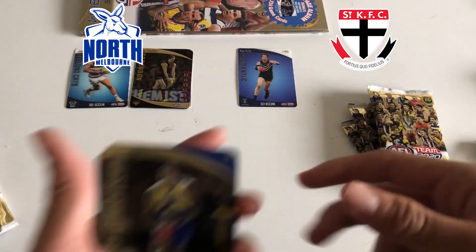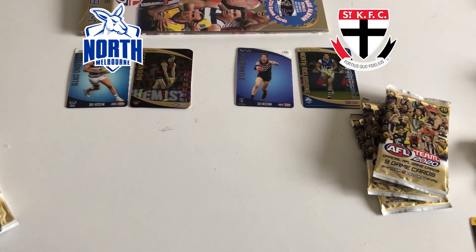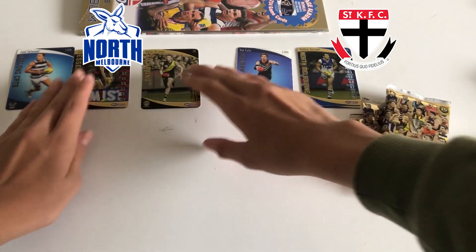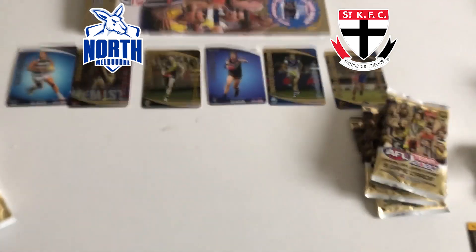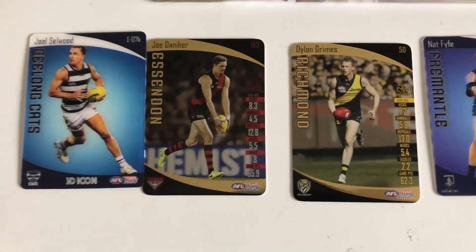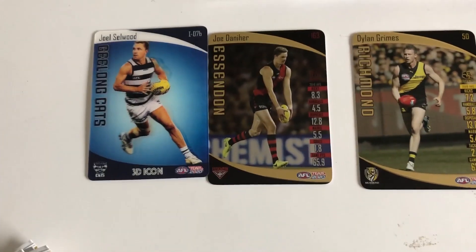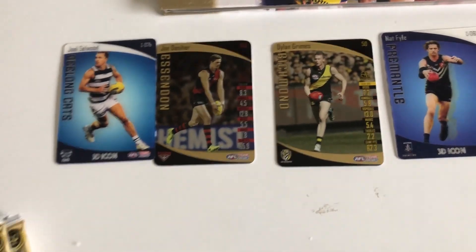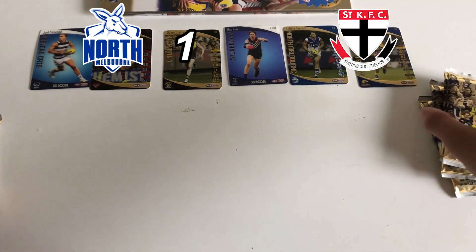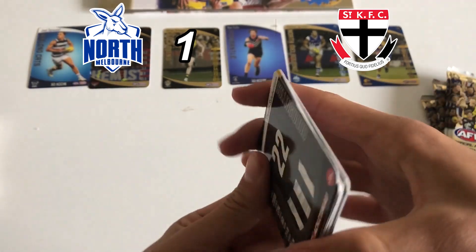It might be pretty interesting to see who's going to win this one. Tim Kelly gold and a Robbie Tarrant gold. We're going to have a look at which cards we've got - Joel Selwood for the Geelong Cats and Nat Fyfe icon card. Even though Nat Fyfe didn't win the Brownlow, Geelong finished top of the ladder in 2019. So I'm going to give the first point to North Melbourne - in a very close encounter I reckon North Melbourne just steal the show. As good as Nat Fyfe is as a player, Joel Selwood's a great captain for the Cats.